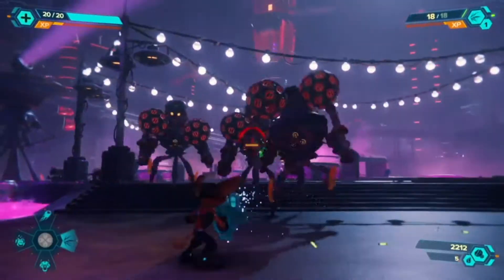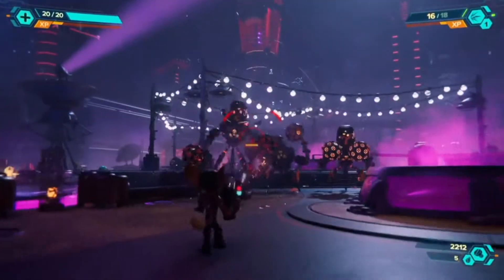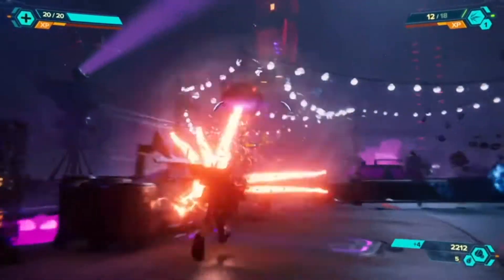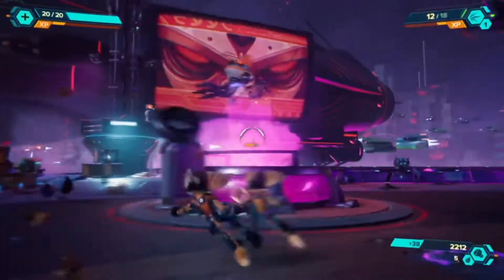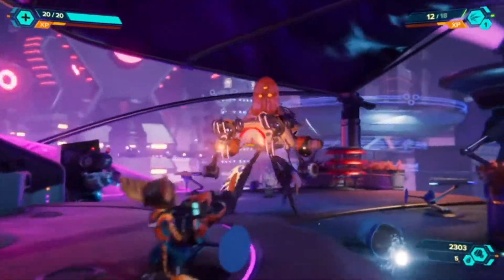With the Enforcer, players can pull the trigger down halfway to fire a single barrel, reducing time between reloads. Or pull the trigger fully and unleash both barrels with a devastating close-range attack. Thanks to the haptics, the player will feel the power of their shots through their hands.